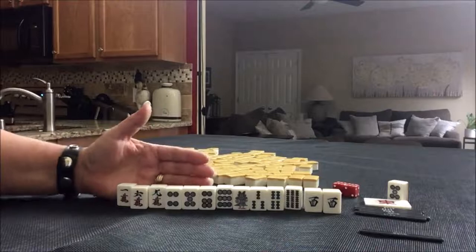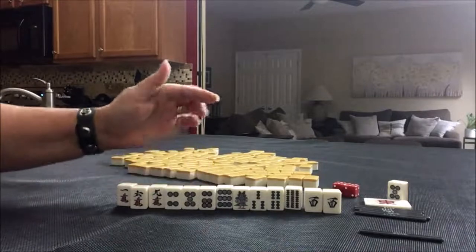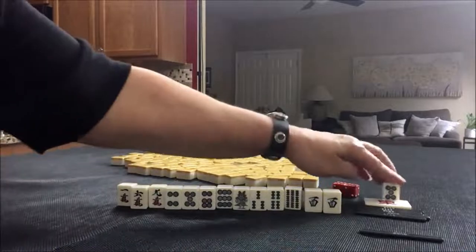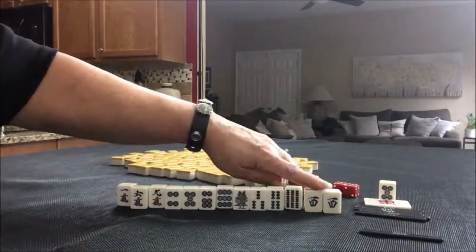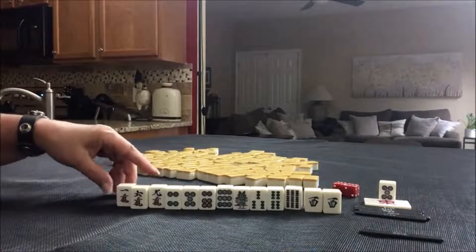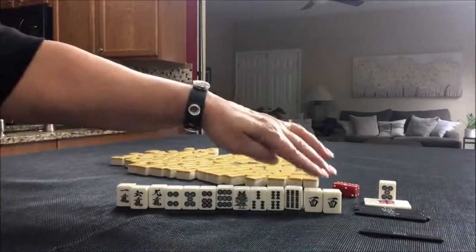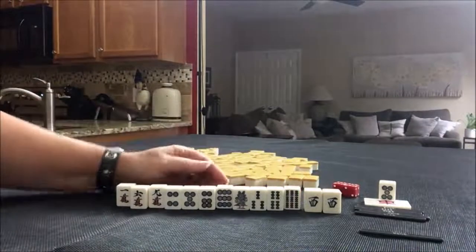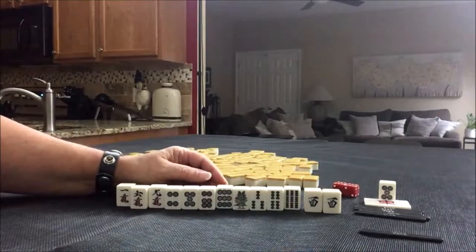I'm still learning, as you know. This is pull 5. Let me know what you would do. Would you discard the West and keep the 9s and the 1 hoping to Chi? Or would you save that for your pair and discard the terminals since they're limited?